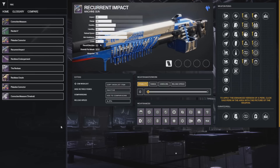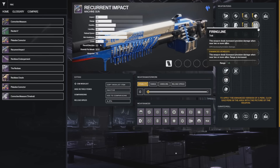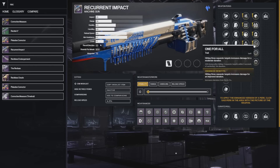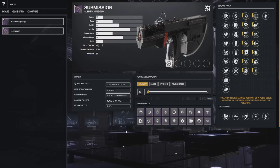With the Recurrent Impact, which is the Stasis LMG from this season — I wanted to put an LMG into this list because they're being buffed for the coming season. On the left you can get Subsistence, then something like Frenzy, One for All, Headstone if you're making a Stasis build, or even Fireline could be interesting. More than likely just One for All and Subsistence or Headstone would be the ones you want, or Field Prep if you want more ammo.